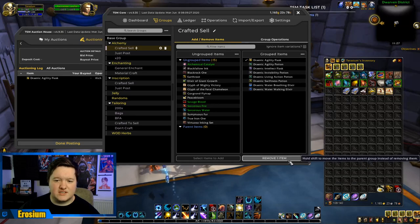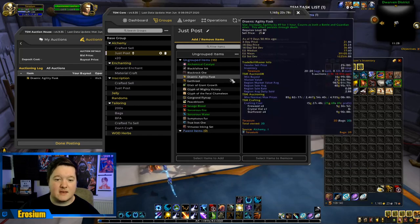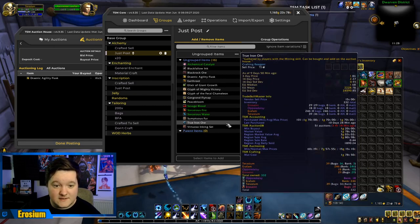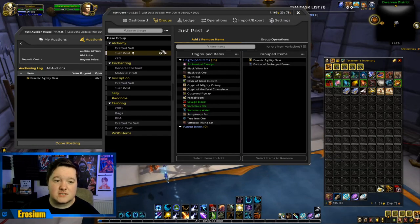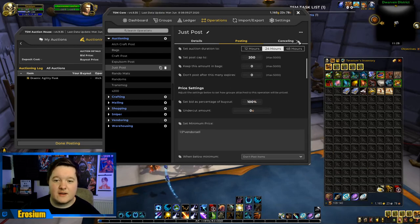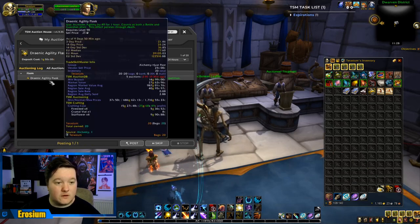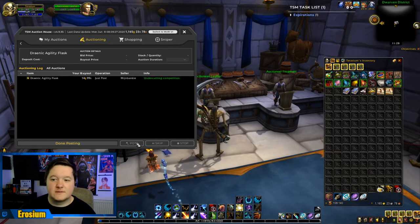I'm going to remove the Agility Flask from that group and put it in a new group called 'Just Post' - I do this for items that I know I'm making a profit on anyway and I'm not worried about what TSM says it costs to craft, because it's wrong. The 'Just Post' group uses a basic 1.5x undercut setting. We go back, run the post scan, it works out to 14 gold 99 silver, and we already know we're making about 5 gold profit each. Times that by 20, you're looking at 100 gold profit. Pretty good - I'm going to post those.